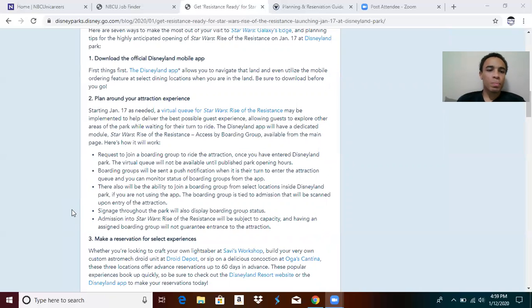Getting the Disneyland app is definitely the best option. On January 17th, the virtual queue for Rise of the Resistance will be needed, and if it's anything like Disney World it'll be gone within 30 minutes of park opening — potentially by 8:30 a.m. You'll be allowed into the parking structure at 6:30 a.m., the park opens 90 minutes before official opening, you can browse Main Street at 7 a.m., and rope drop is 8 a.m. — that's when the virtual queue opens, not before.